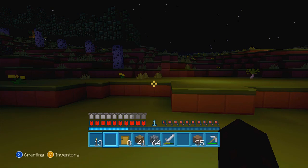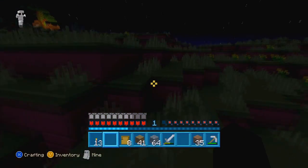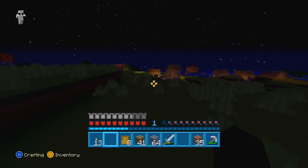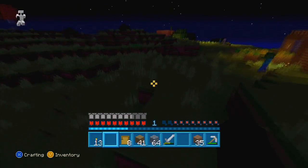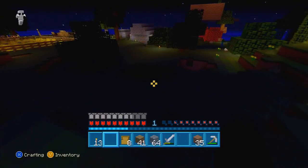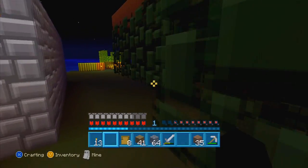I got a bunch of stuff — somebody gave me some slime balls, which are useful. We'll probably use those for sticky pistons eventually. I want to go work on some tools, so I'm heading over to the spawner to AFK for a bit. Oh, I want to go show you the nether portal — if you don't have the texture pack, the nether portal looks pretty sick. It reminds me of the other texture pack a little bit but looks a lot cooler.